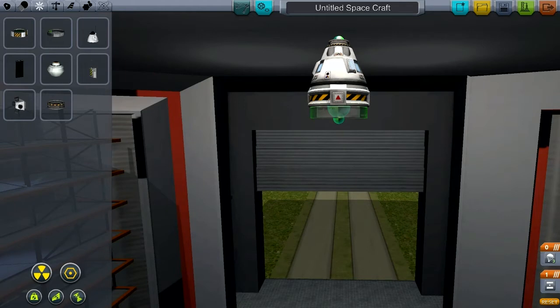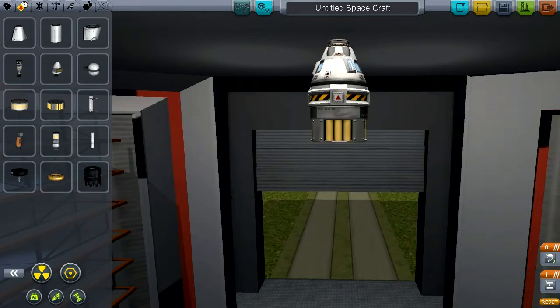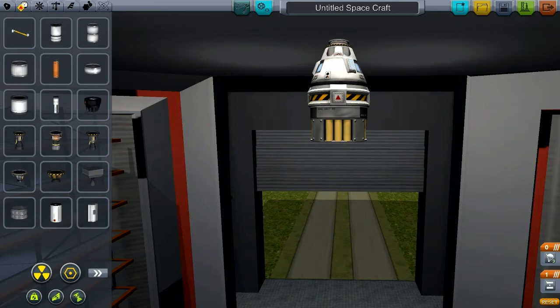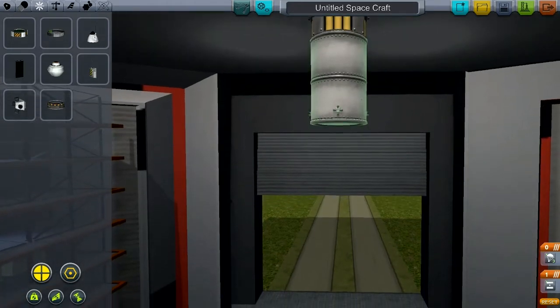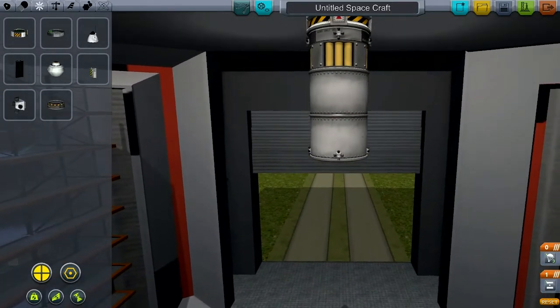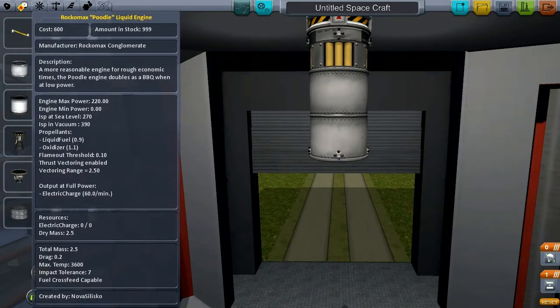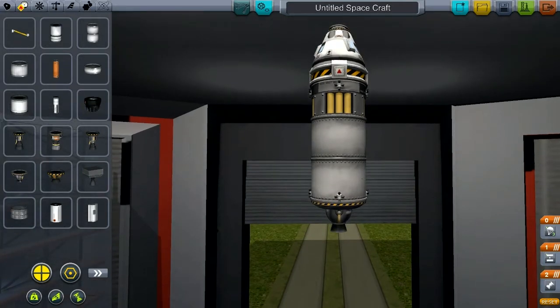I want an advanced SAS on here. RCS fuel. And main fuel. And of course, thrusters. Now this part will be powered by the Rockamax Poodle engine, and this is pretty much the ascent stage — the liftoff and return stage.